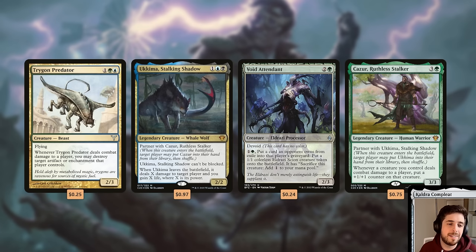Thorn Triton Predator is an evasive beater that also acts as a repeatable Disenchant, which is awesome. Yuriko and Kazur are both in the deck and can fetch each other whenever you cast the first one — Yuriko has evasion, can't be blocked, and gets pretty big thanks to Kazur. Void Attendant is very cool here — you can return stuff that has been exiled with your other theft cards and turn that into ramp.